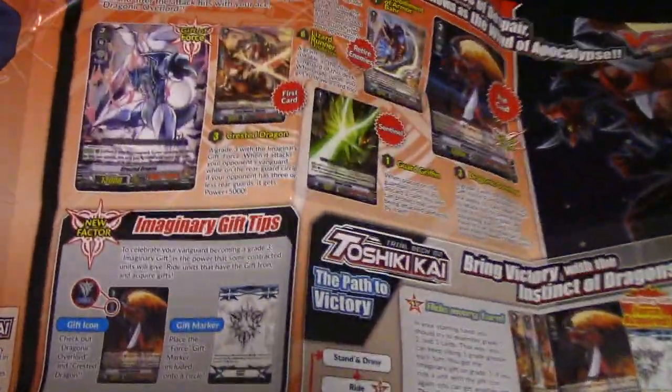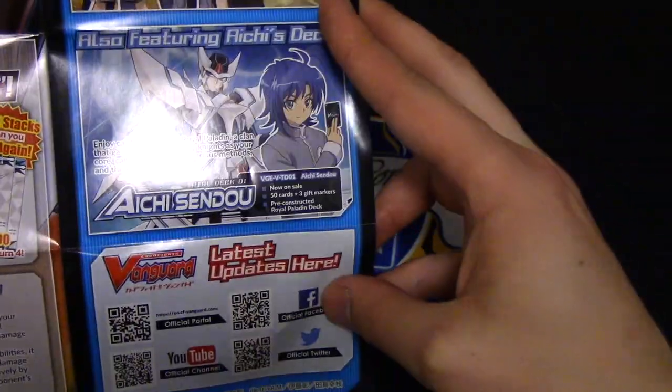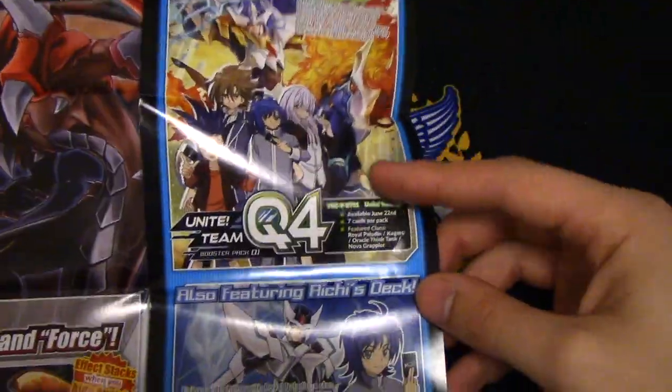The playmat is really cool in my opinion. On the back, you get the whole thing where it talks about your deck, combos, the important key pieces, etc. — advertising the other Trial Deck you can pick up and the Q4 set.